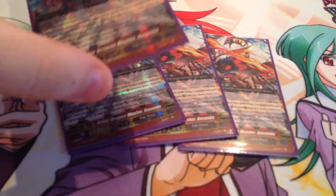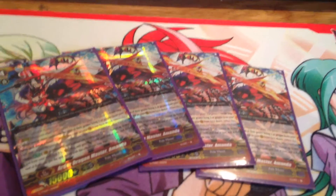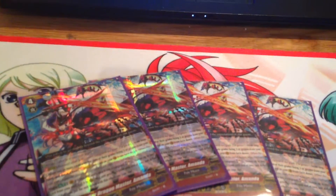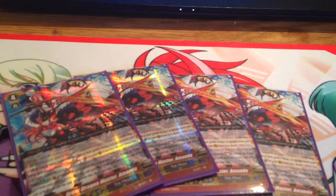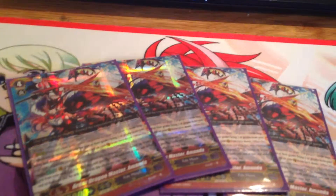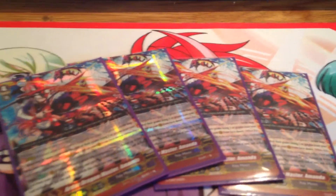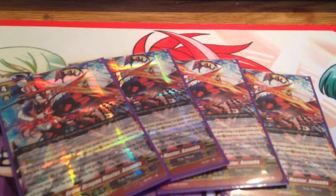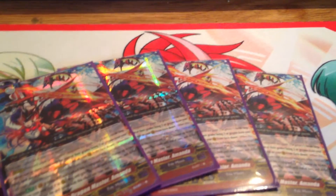For stride, you get two Ardor Beast Tamer Amanda. When she hits the Vanguard: Soul Charge 1, call something from the soul, it gets 2k, and at the end of that turn it goes back into the soul. With her and Harry you can kind of loop stuff during the battle phase, like Dark Side Princess and Hells Gate Magician, which are coming out next set.